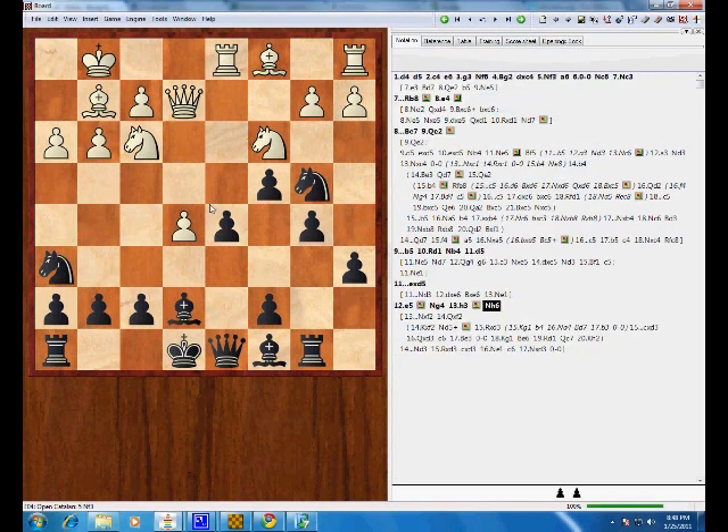Here White will take on h6 and then play knight e1. The idea behind knight e1 is that he wants to play a3 and win the pawn back. Because if we come here, this pawn hangs. Right now he doesn't want to take that because our knight is in position to just take it back. Playing knight e1 actually threatens this.